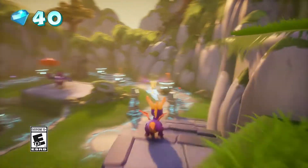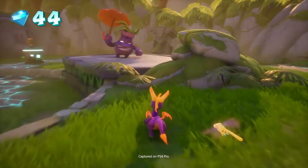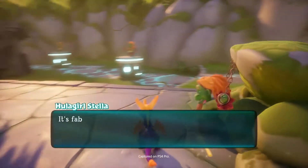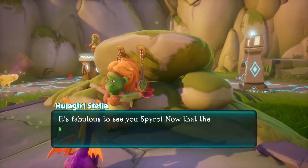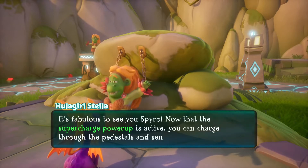That's another great example of what makes these games so charming — it's a great mix of different gameplay mechanics. You have your exploration, you have your puzzle solving, and you have Hoola Girl Stella. That would have been funnier if I could say her name right.